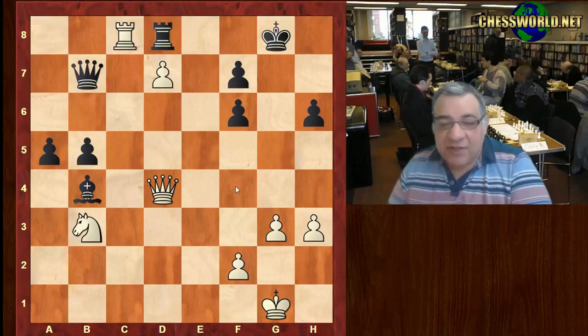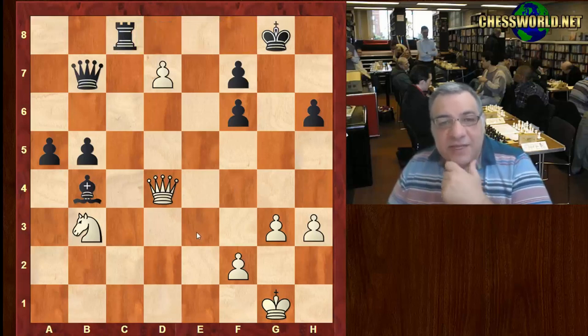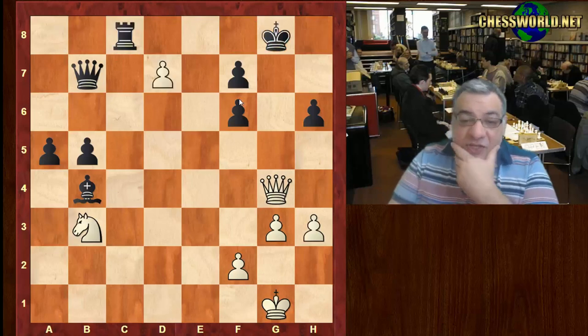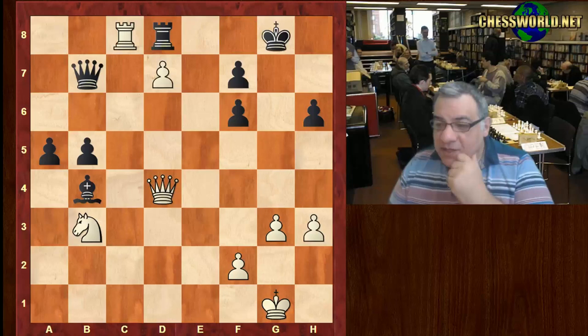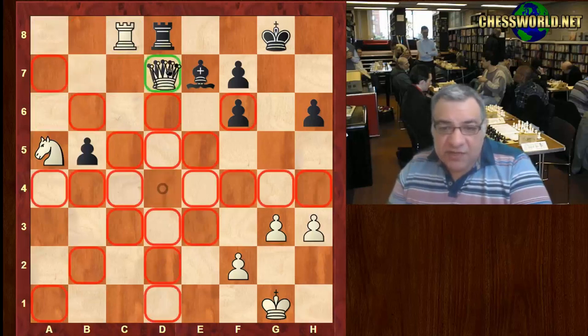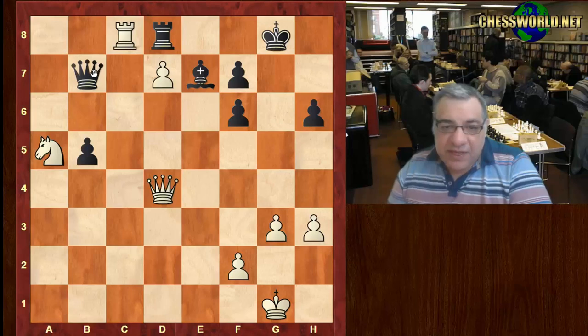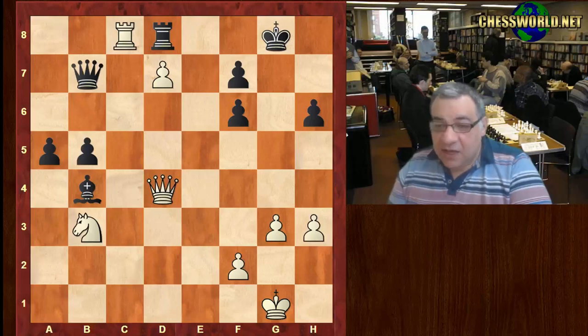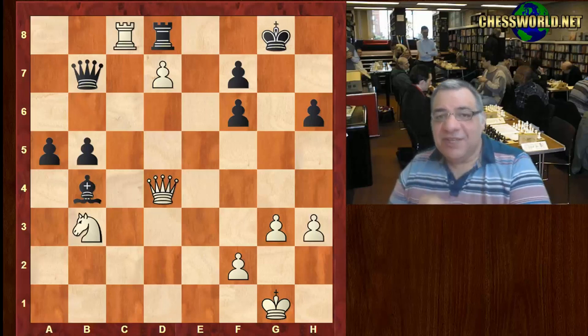Rook c8 — believe it or not, although it seems to be protected, black resigned here. If he takes, can you see what white plays? What a neat tactic — the check adds oomph here for d-takes later. There's no real defense after Rook c8. If Bishop e7, then that neglects the a5 weakness — we just tap into that weakness. The queen can't take because the rook's pinned, we just take there. Knight c6 is happening — black is busted after Rook c8. He resigned. I hope you enjoyed this one and got something out of it. Comments, questions, and likes appreciated — thanks very much.